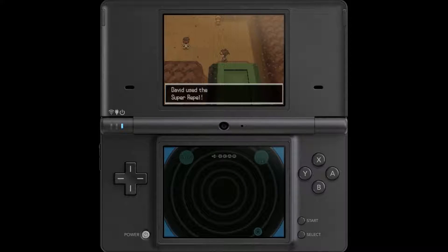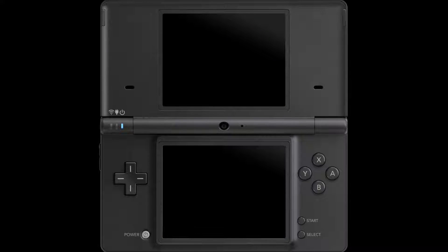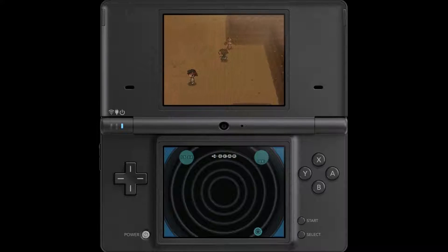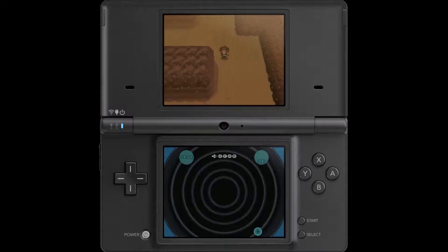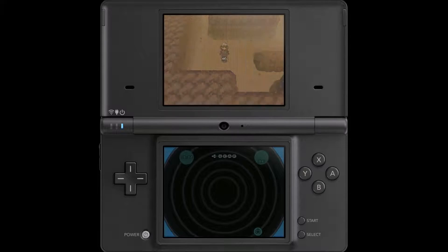Here we are in the Desert Resort to catch another Pokemon. I'm going to grab a heal really quick, because I didn't actually heal passing through Nimbasa City. Now, this next Legendary is going to be interesting, because it is not Ground, Rock, or Steel-type. And as you can see, there is a bit of a sandstorm going on, which means this capture might be a little bit interesting. Right over here, we have Entei.